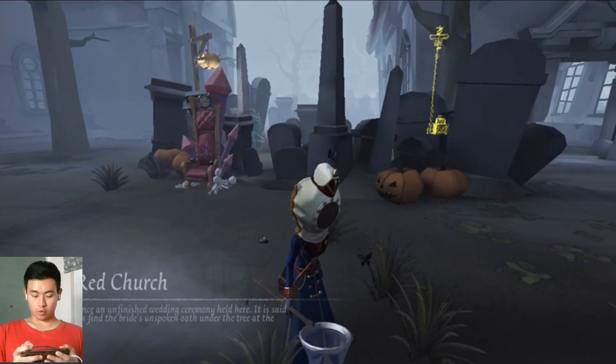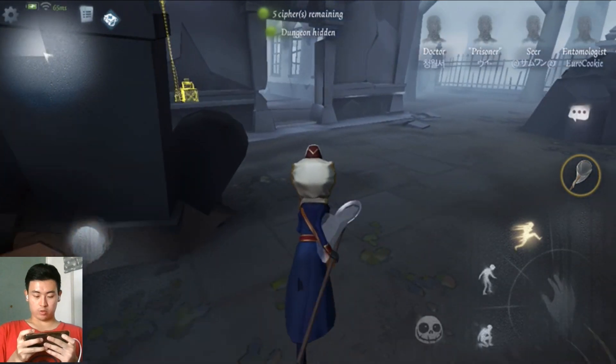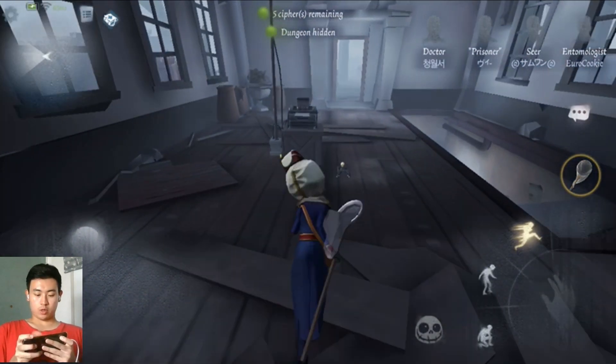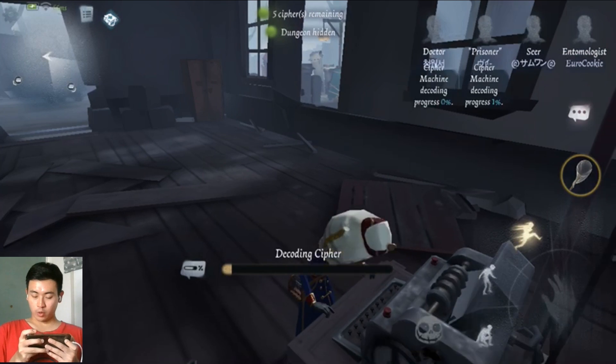Okay, back to Red Church. Let's just decode here. Oh, I forgot to adjust my persona - I used 3-6 instead of 3-9, but it's not that bad because there's no rescuer on the team either.